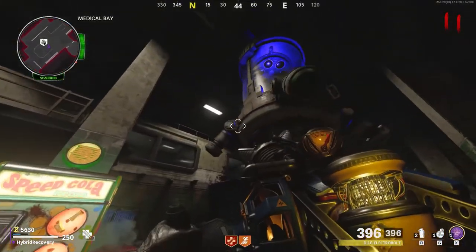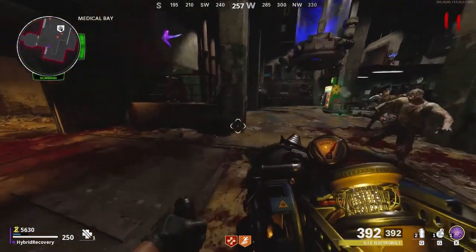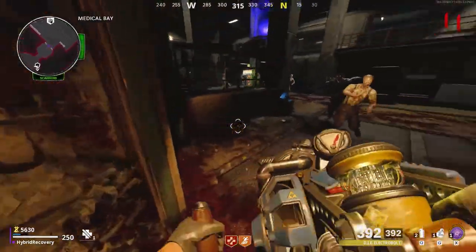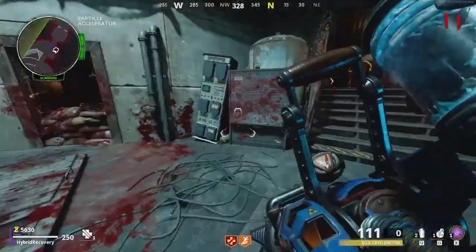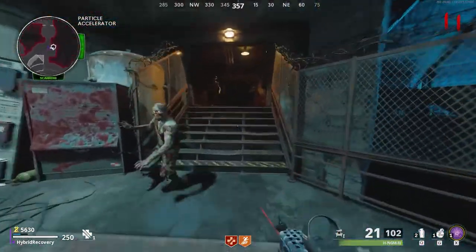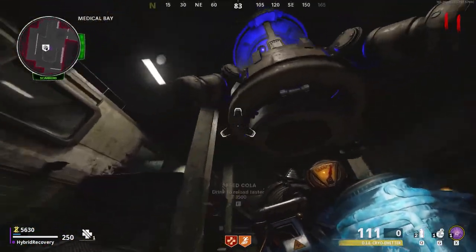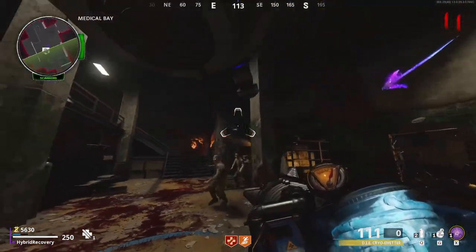Now that we have all the elements for the shockwave wonder weapon, go to this chamber and shoot the bottom of it with the colour-coordinated element currently loaded in your gun — yellow for electric, blue for ice, red for fire, and so on. The colours are a bit faint on the chamber, so they can be a bit annoying to see, but they are definitely there.